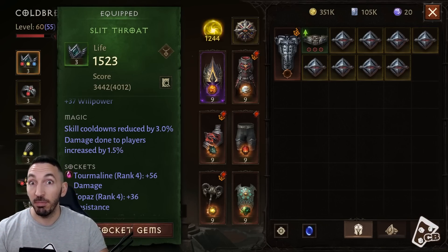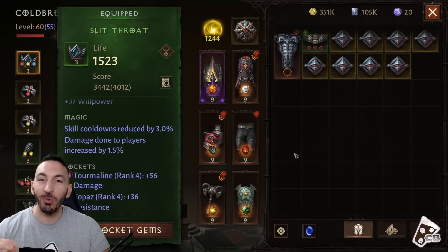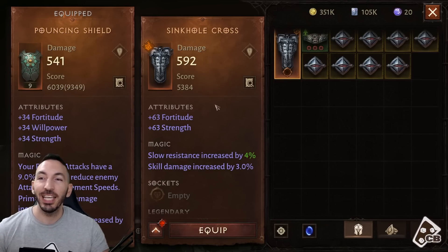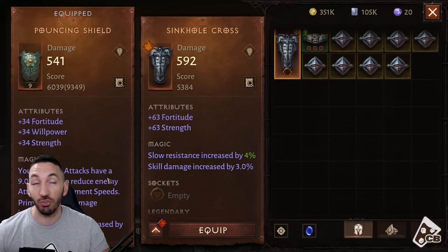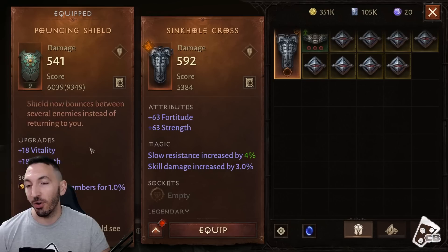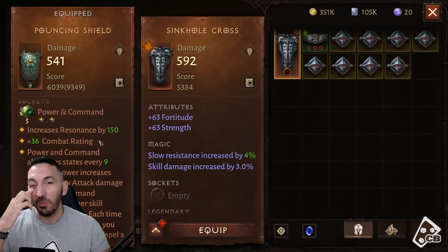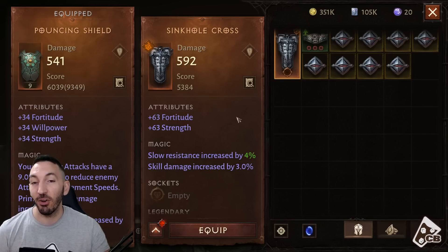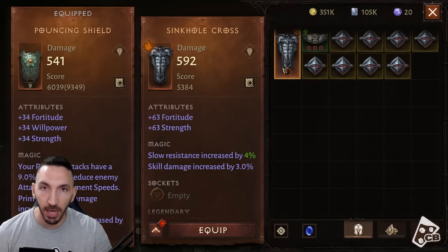The real upgrade I want to show you is this shield — it's actually way stronger than the one I have equipped. My current shield is a triple stat item I got at paragon level 17, which was 40 paragon levels ago. I got this new shield a couple of days ago and it's a big upgrade, but I almost sold it because I didn't see the up arrow on it.